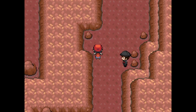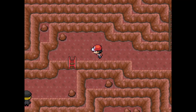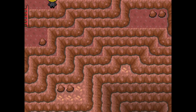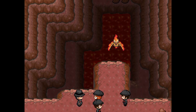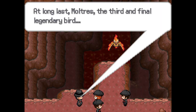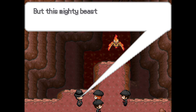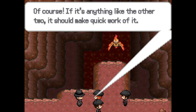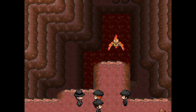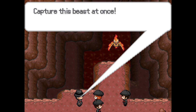Let's go back to that other area. And at long last, Moltres, the third and final legendary bird. See how majestic it looks, flying over the lava menacingly, unaware that it is about to become part of something much greater than itself. This almighty beast will not lend us its power willingly. This is where the Master Ball comes in handy. If it's anything like the other two, it should make quick work of it.